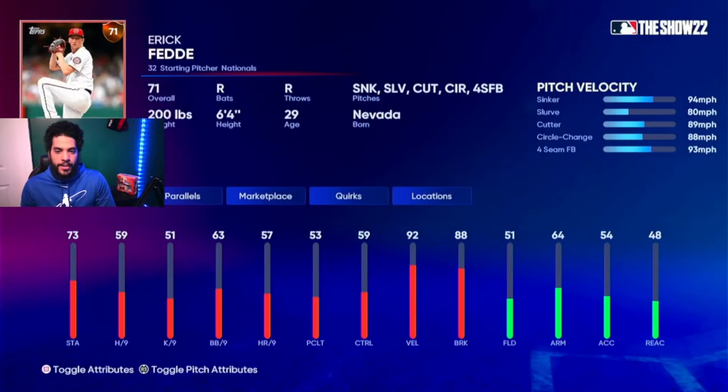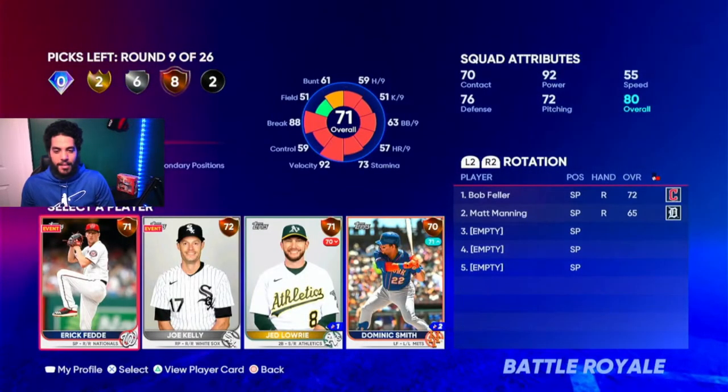Eric Fetty is a very glitchy pitcher. Like I said before, meta pitches: sinker, cutter, slider — he has everything you want. Do not worry about hits per nine in BR. It does not matter.